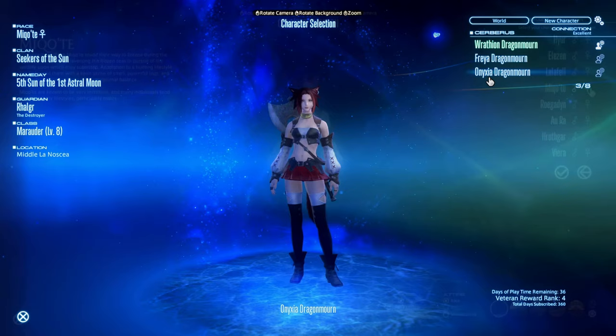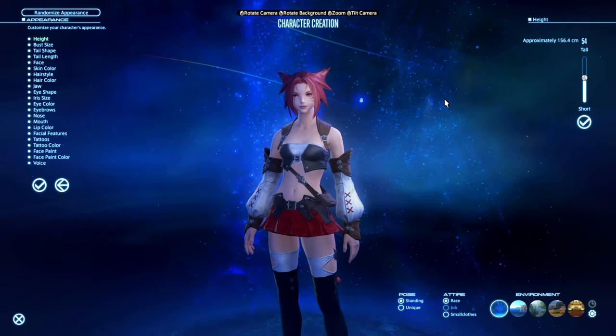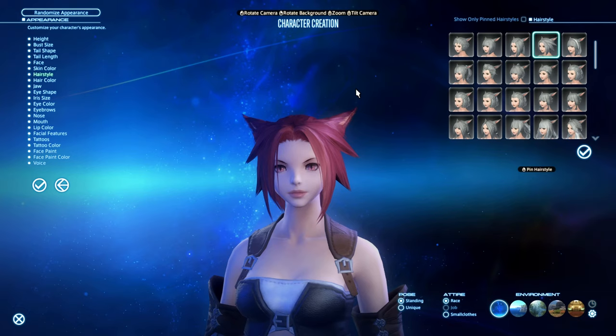Your next step is going to be creating a character. Bear in mind, everything here is basically aesthetic. Races do come with varying stats; however, they are exceptionally minimal and they're not going to impact your gameplay in any meaningful way. So feel free to go crazy.